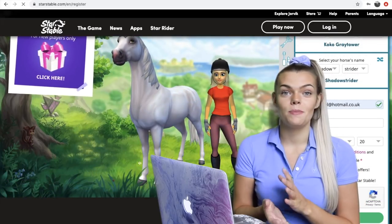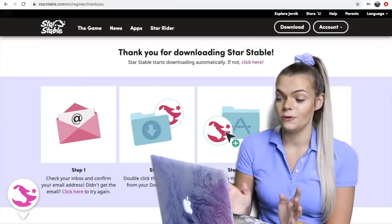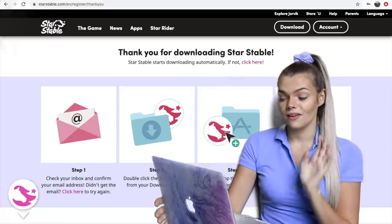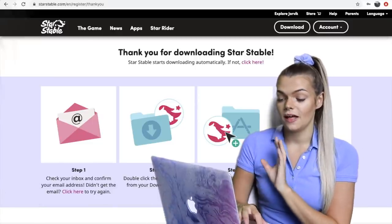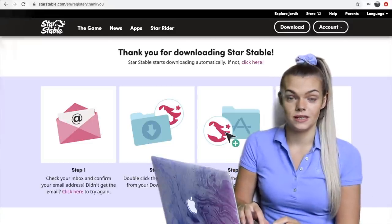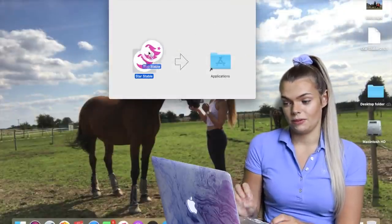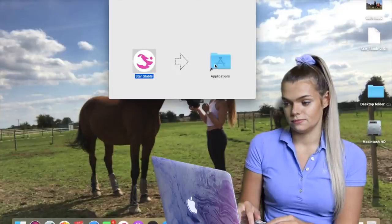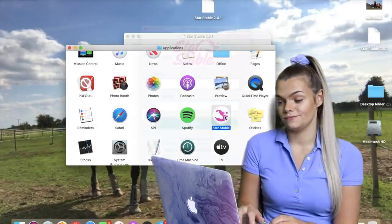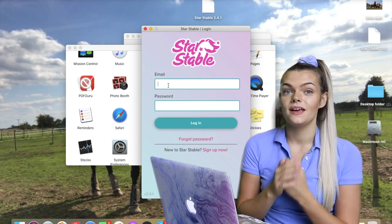So we've created our character, we've created our horse, and we are all signed up. Now it's time to download. If you have a Mac like I do — I'm using my MacBook Air — it will automatically start downloading. It downloads pretty quickly depending on your internet, and you can see it downloading at the bottom. All you now have to do is drag Star Stable into your Applications folder. As you can see it is now in my Applications, so I just want to open it up. This is the part where we put in the email and password we've just signed up with.